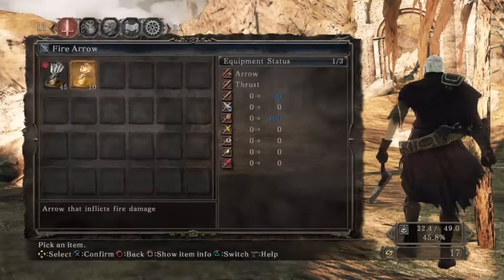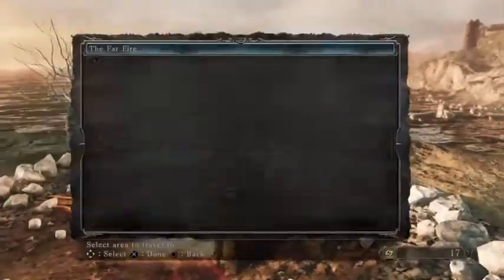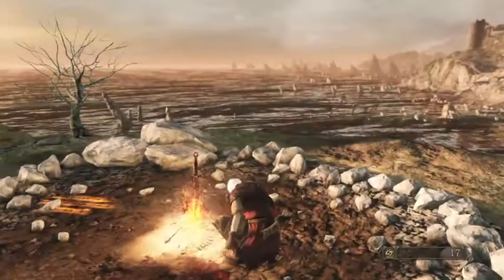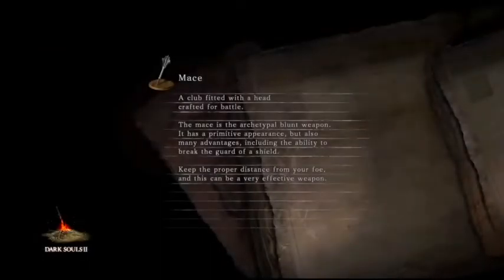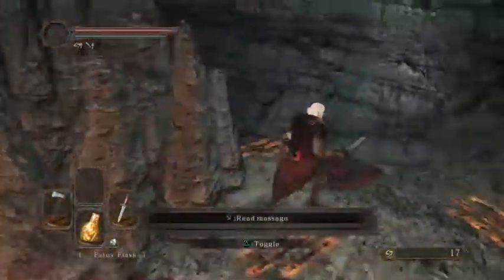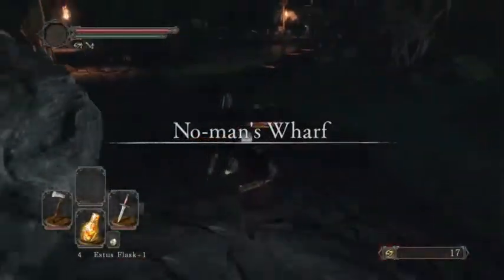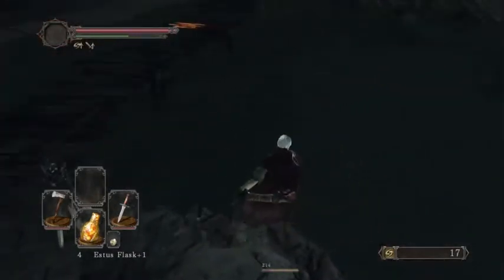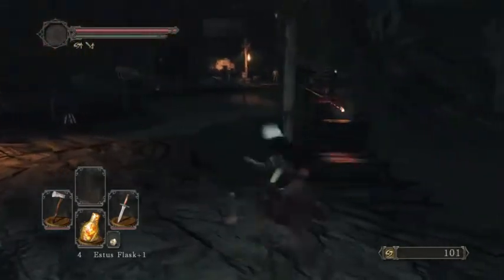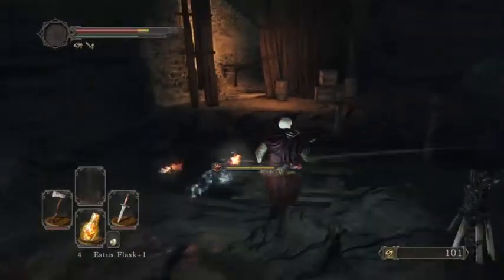Travel to No Man's Wharf. Maybe by this time there's a summon the same level as me that can help me out. I'll summon people whenever they're available — give them a chance in the spotlight. Don't fall off. God damn it — okay, well, you died, so that's what's important. That was the worst thing I ever did, probably. Backstab — that's what the dagger's for.